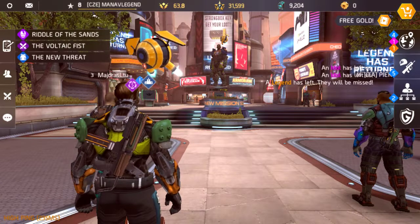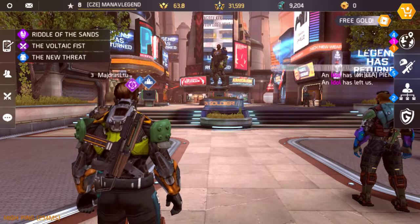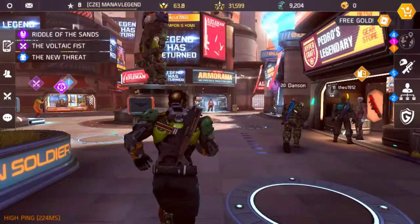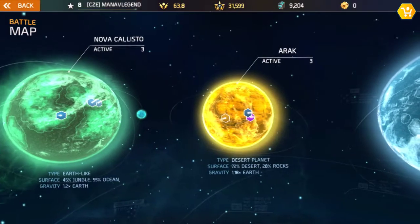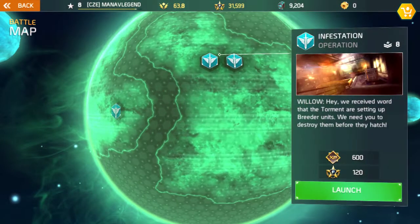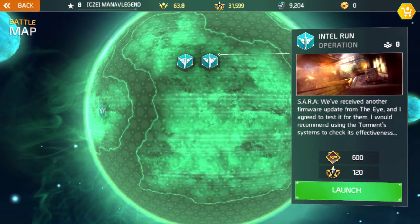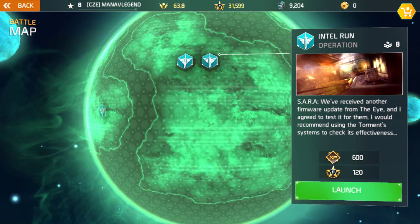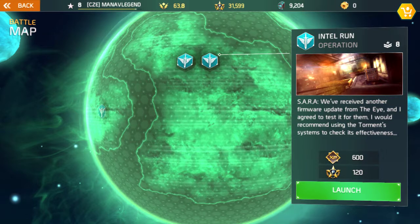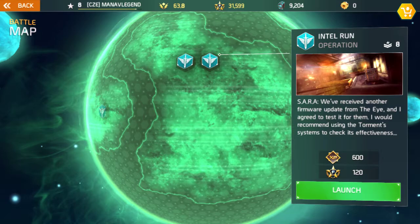Hello friends, welcome back to Games number 14. I am playing Shadowgun Legends and it is part 24. As I said before, I will play a couple of side missions. Let's see which one I like the most. Infestation missions here, friends, and it is an intel run operation by Sara — it's a new thing. We will get 600 XP and 120 fame for that, so let's launch it.